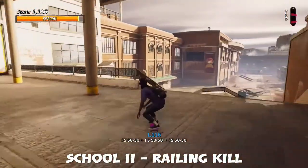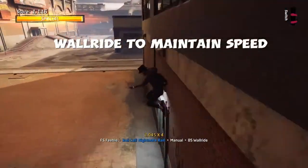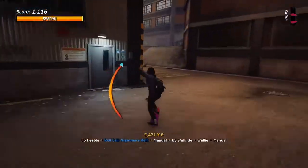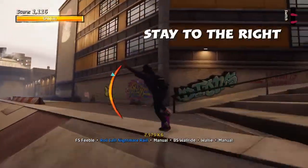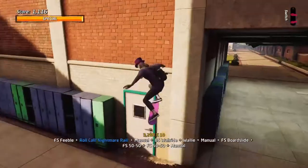Next up is School 2 — Railing Kill. This one can be very difficult but the idea is to grind it down. I do a wall ride here to just gain some speed to get this ramp down, hold the manual and stay to the right. This will help you from actually cancelling the combo. Go up to the railing, do a wall plant.